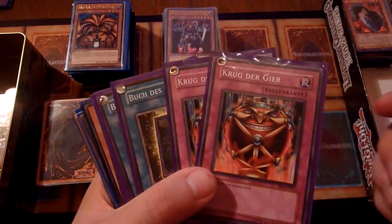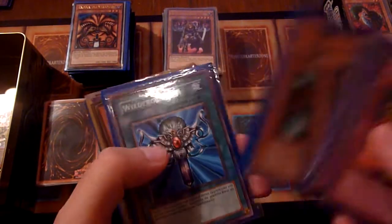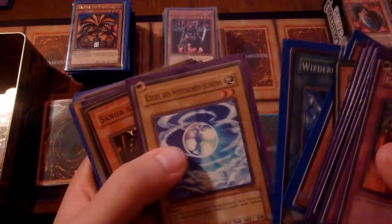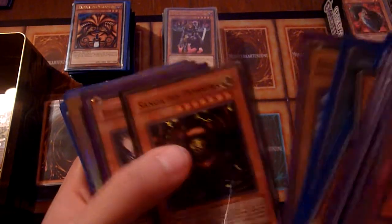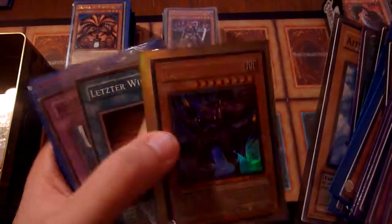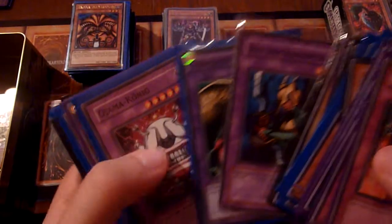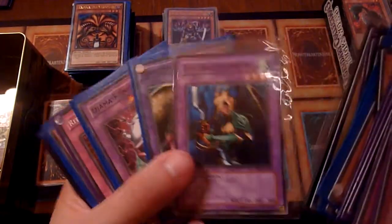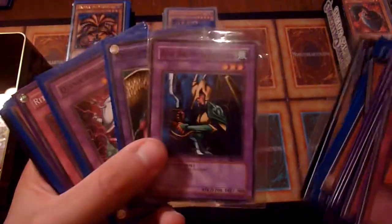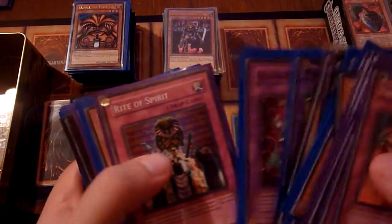We go on with some commons, like Jar of Greeds, some Book of Lives for the Zombie players. These are reprints, most of them — from Evolution Starter decks or Dark Beginning or Dark Revelation. We have some old structure deck holos in here, and some low-level fusion monsters, usable for Goat Format to bring out with Metamorphosis if you ever want to. Ojama King — the common version.